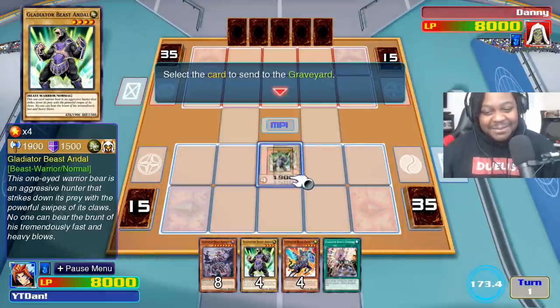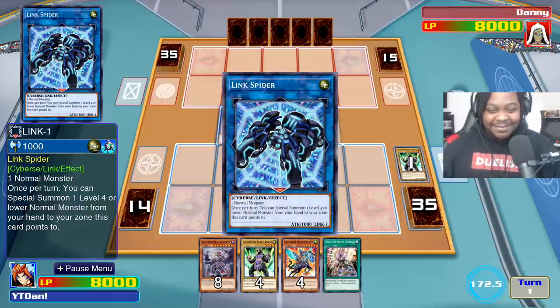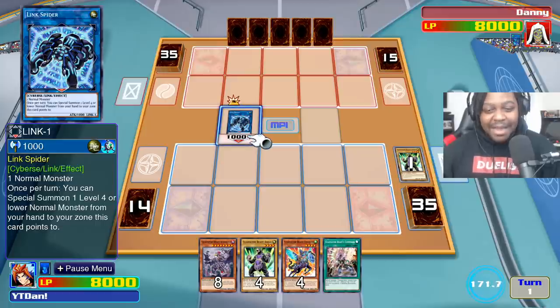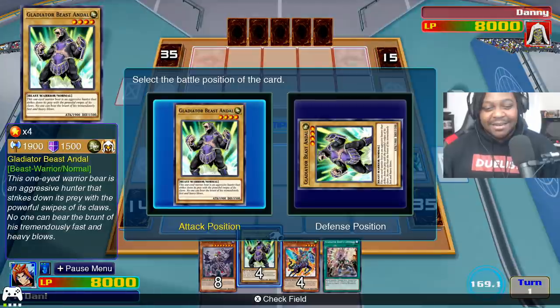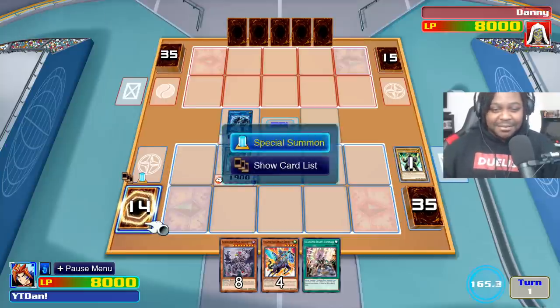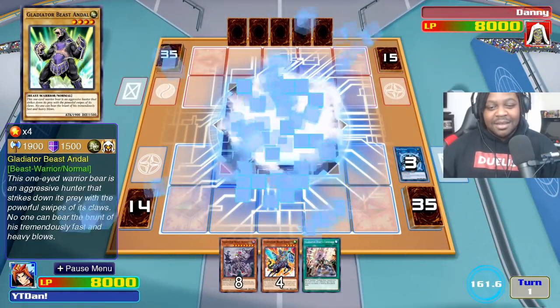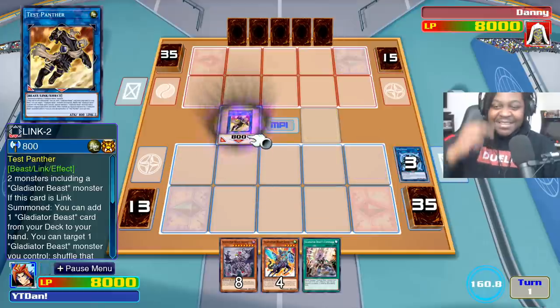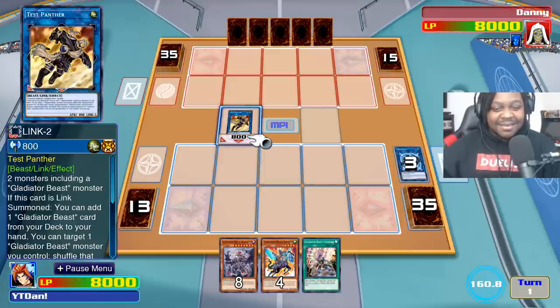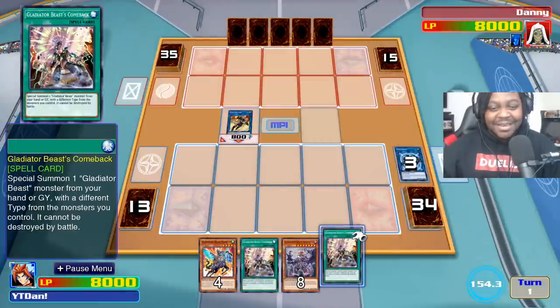In Duel Links a hand like this I would be dead, but in Legacy of the Duelist a hand like this is kind of amazing. We can use Link Spider, open the Circuit to the Future, and link summon into Link Spider. Link Spider has a special effect — by using the power of Link Spider I can special summon a normal monster from my hand. I choose Andal. Now that we have Andal and Link Spider, I can open up the Circuit yet again — link into Test Panther. Summon Test Panther, then activate Test Panther's effect to add Gladiator Beast Comeback to my hand.